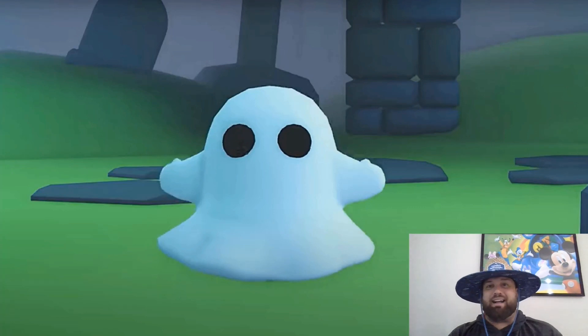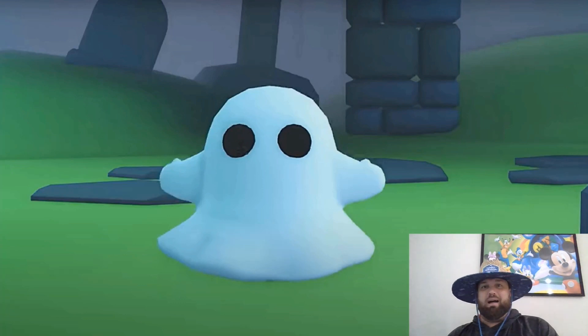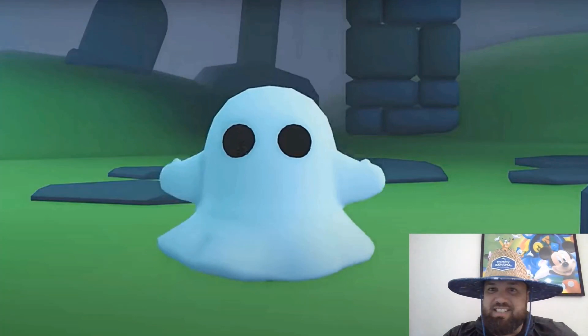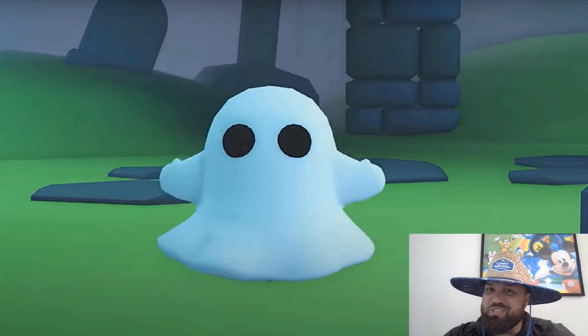Going back to the Adopt Me Halloween updates of the past, the common always costs the least amount of candy. Adopt Me revealed that in the first week of the event there's going to be a common, a rare, an ultra rare, and of course the legendary Robux pack. The common Ghost is super cute — I'm curious to know what it's going to look like neon.